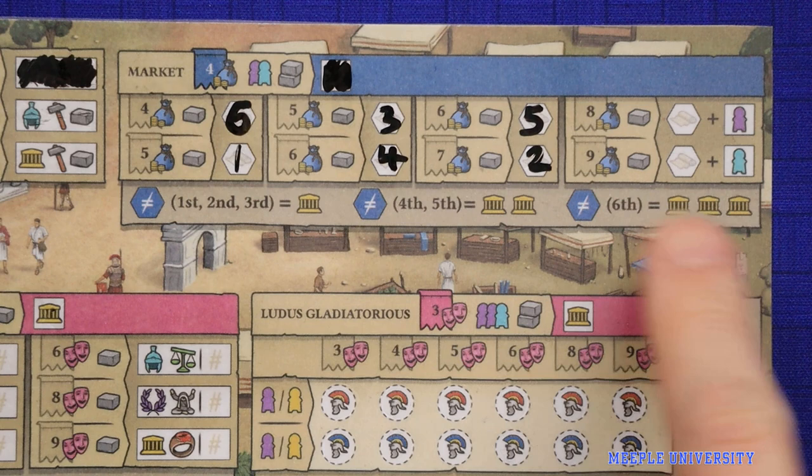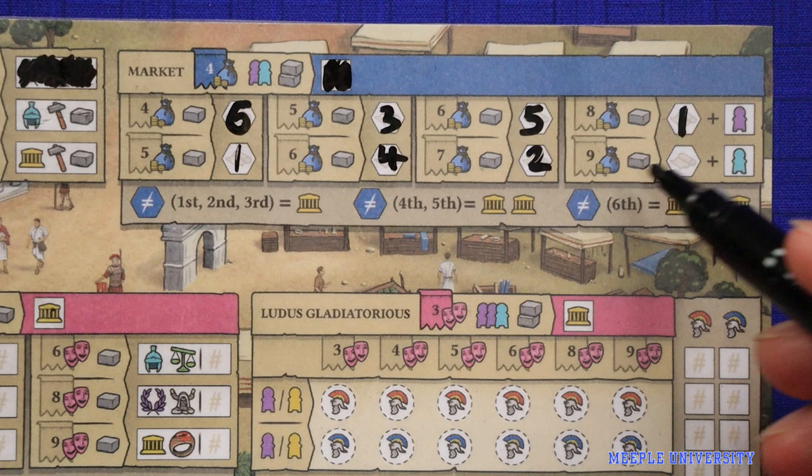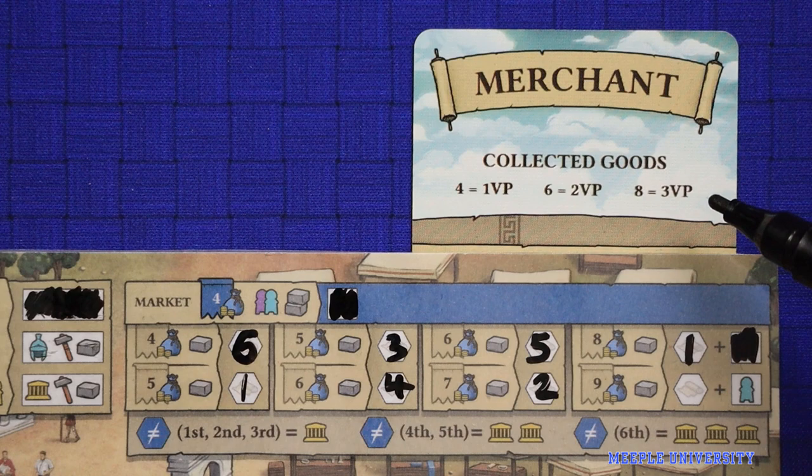If you gain a type of goods you've already had before you gain no points, but there may still be benefit to doing that, as the last two spaces will give you an extra worker and the merchant endgame objective will give you another point if you can get all the way up to eight goods.